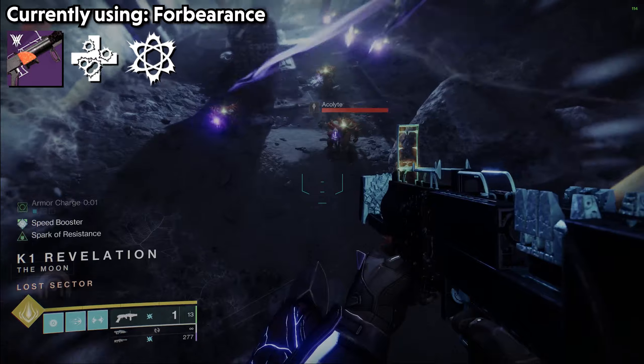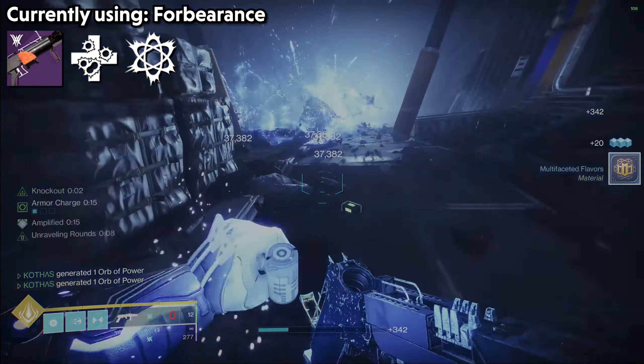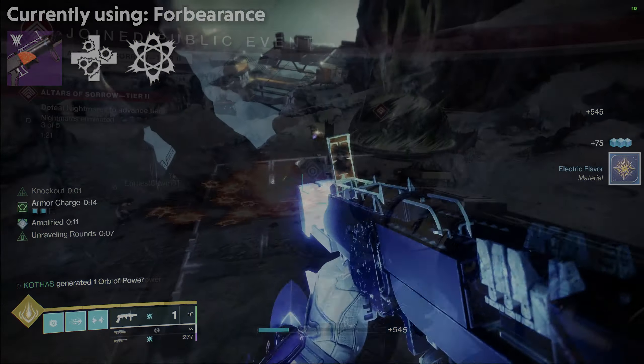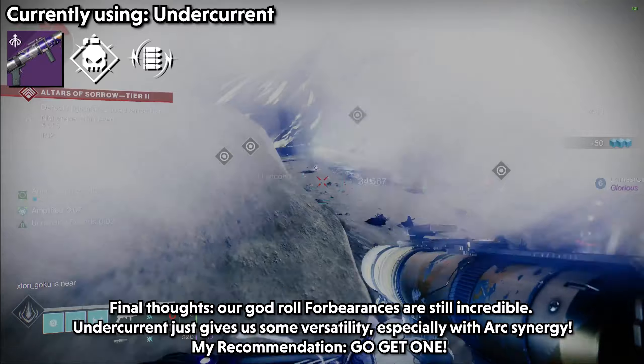Final thoughts — this is a tough one. If you're going for straight up add clear, Forbearance with Ambitious Assassin and Chain Reaction is just going to be the better play, and even for healing potential, Forbearance with Unrelenting and Chain Reaction will still edge out Undercurrent. But if you want a jack-of-all-trades weapon that's like 90% as good as Forbearance in add clear and healing potential, that also gets access to Arc synergy with Jolting which can stun Overloads, then Undercurrent is the way to go.